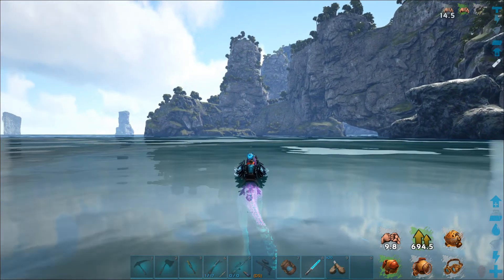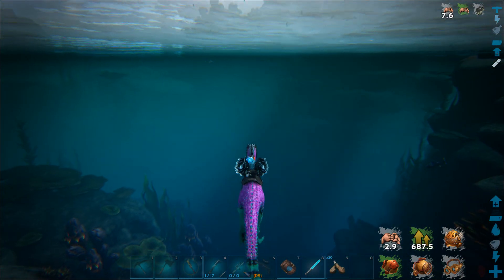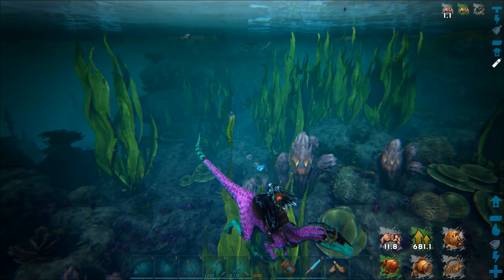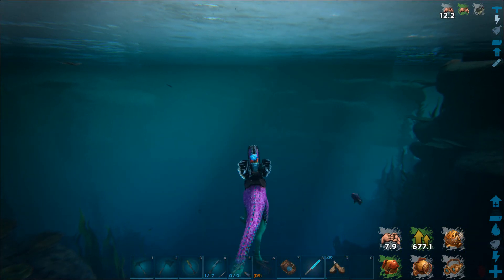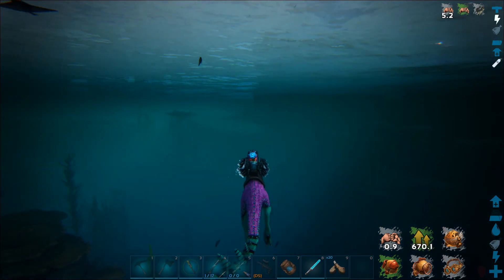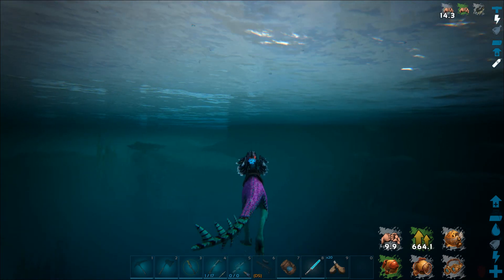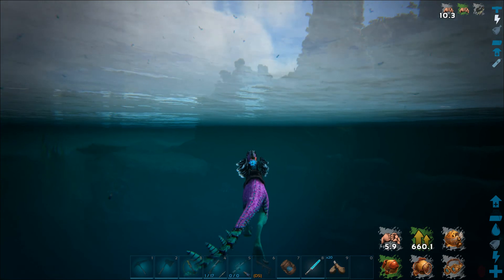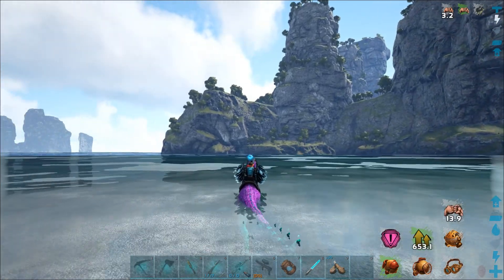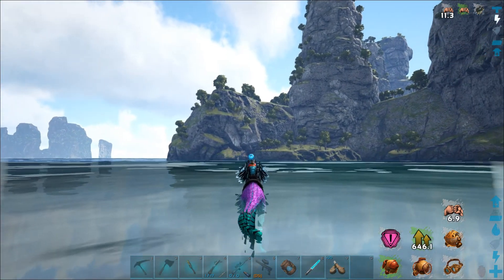This is a lot better ocean environment than the original map, that's for certain. Liking this quite a bit more. Oh hey, there's a manta over there. A nice leisurely pace through the water. I need a water tame badly - that's why I'm here, I want to get a water tame if I can. Shouldn't be all that hard. I'm in a mission area now. I was thinking about building over here, but if it's a mission area I won't be able to.